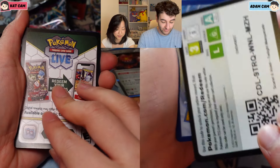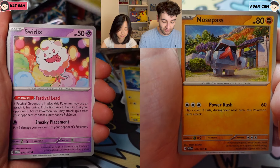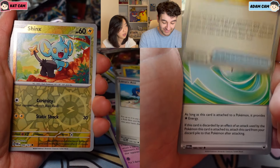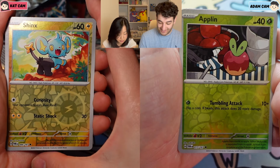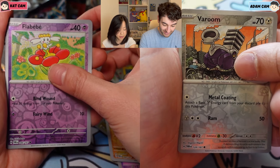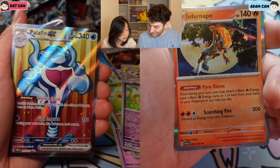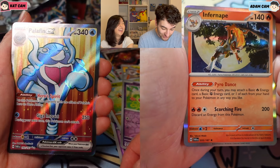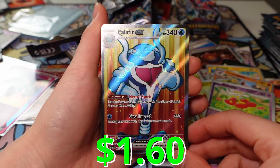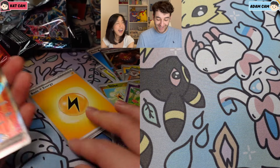First reverse into — is that Volpex? That's such a cute Volpex. Blood Moon Ursa Luna for our first hit! Not bad. First hit is an EX. There are so many beautiful illustration rares in this set. I forgot about that Growlithe — that is so beautiful. Hello Wattril, the Wattril illustration. Reverse Timid Growth, reverse Ninetales, and a Walking Wake. Nothing in that one — the code card.